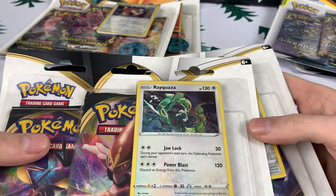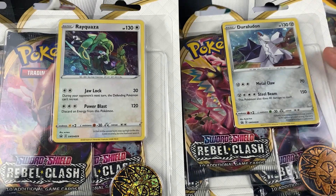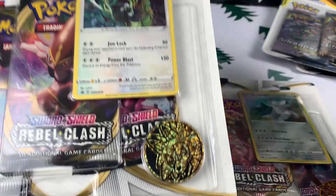We're trying to power through this because there's a hell of a lot of boxes to do. We have the Rayquaza and... Rebel Clash. Kind of don't like this set, but I kind of like the Rayquaza, that's why I did it. So let's get them out.